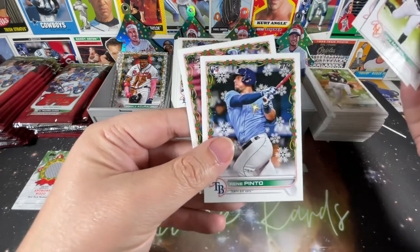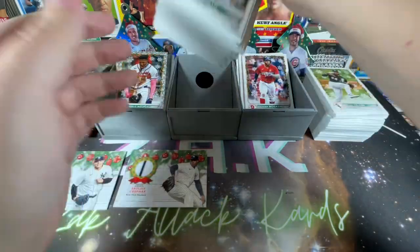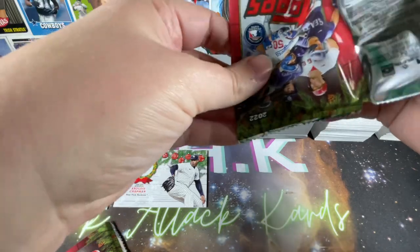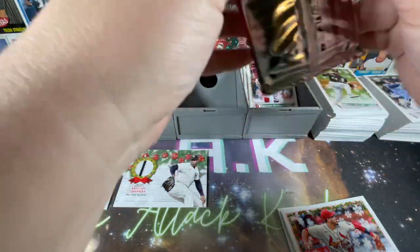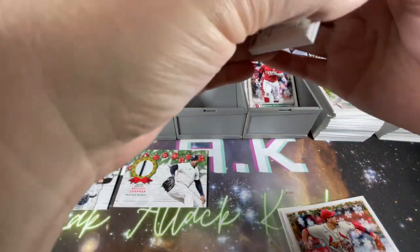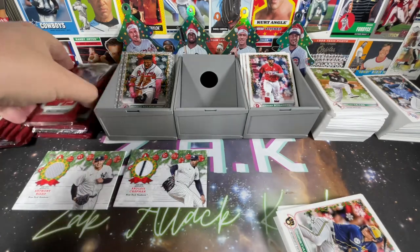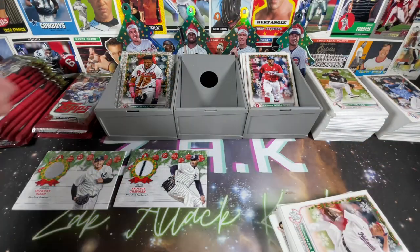Jeff McNeil, Walker Buehler, Renee Pinto, Xander Bogaerts. Got to move the rookies out now — going to have a ton of them by the time it's all said and done. Let's open a bunch more. Overall the packs are opening pretty cleanly, which is nice — shouldn't have any issue with bent corners or anything like that.